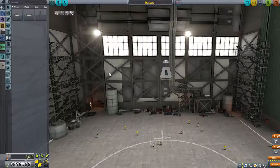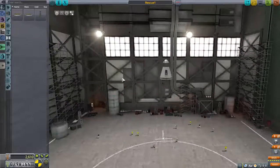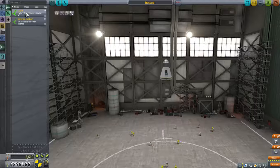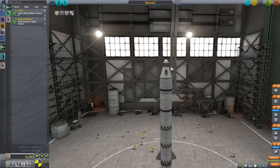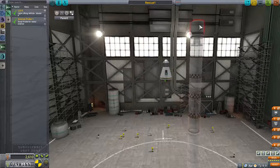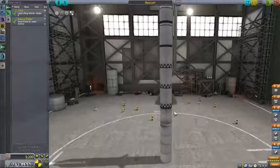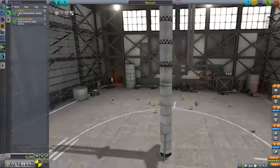Welcome back to Kerbal Space Program Ascent where we've just taken a mission to go rescue a Kerbal from space. I don't know where he is right now, or she, and I am creating a rocket to go get him. This is going to be the rescue vehicle. I have saved it as Rescue One so we can use it anytime, and I've got a sub-assembly here that we use to get to low Kerbin orbit, so we're going to use it as well.